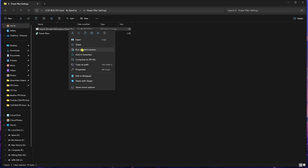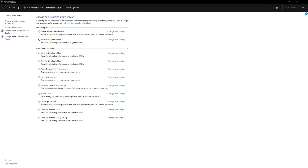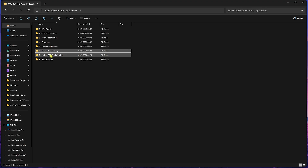Next is the Power Plan Settings folder — I've left an Import Ultimate Performance Power Plan. Right-click and run it as administrator and it will add the power plan to your Control Panel. Head over to Power Plans and you'll find the Ultra Performance or Ultimate Performance plan in the list — simply click on it and it will apply automatically.